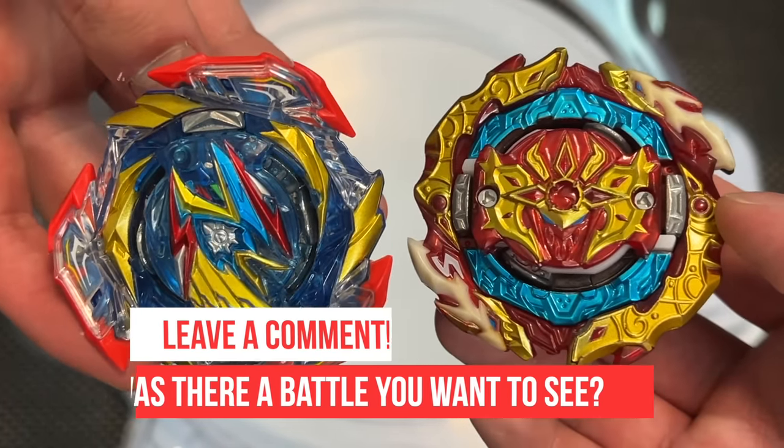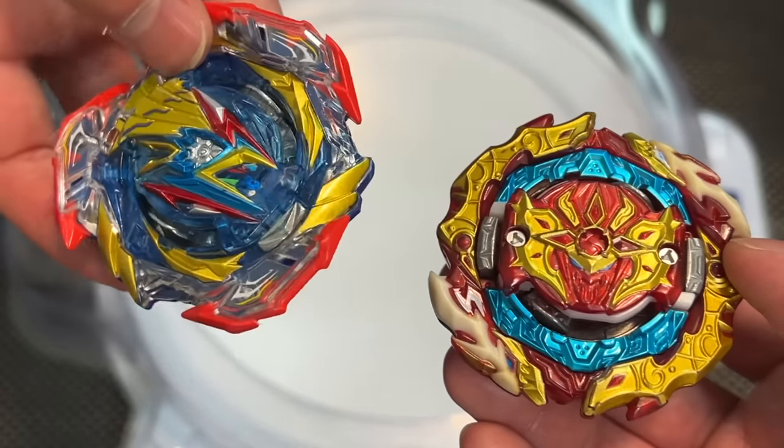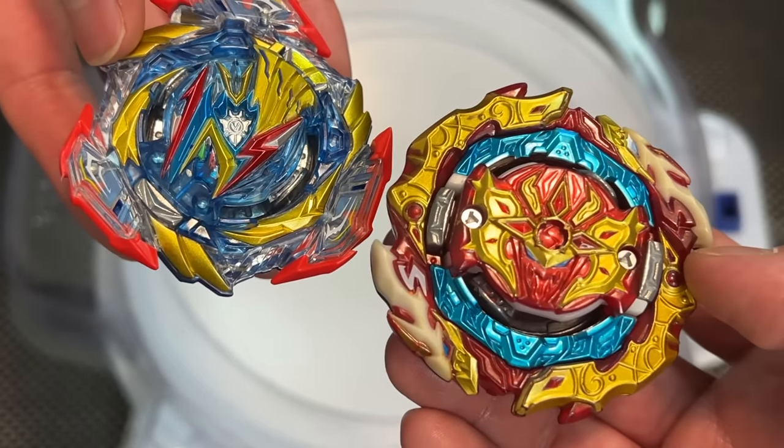I don't know — to pick between these two bays, sometimes I still might pick Spriggan. It's just a more fun bay to use, you can customize everything a little bit more. Ultimate Valkyrie is pretty fun too — you can get some crazy recoil, we're all about those attacks, and those blades look insane. Let us know in the comments below: if you can only pick one, are you gonna pick Ultimate Valkyrie or Astral Spriggan? Like the video, subscribe, we'll see you in the next battle — Geeks out!